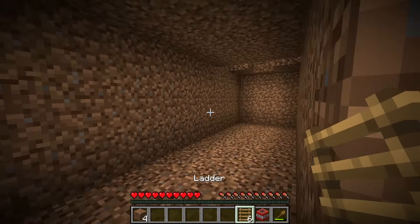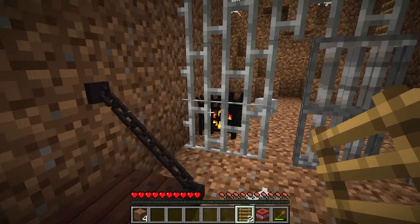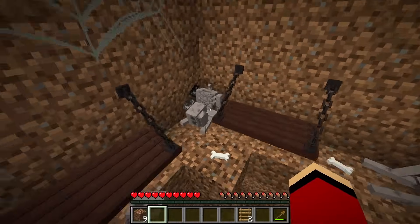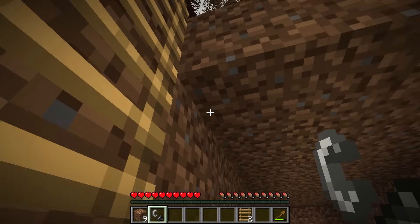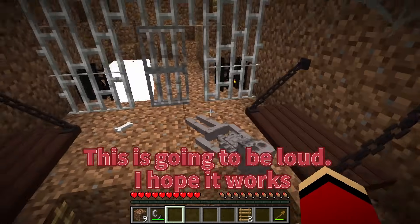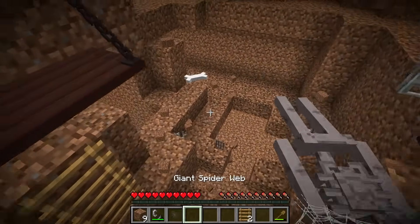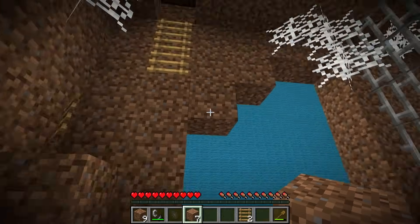Everything is ready. Time to put it all together. Crafting TNT is tricky, but I've done it before. TNT is ready. This should be powerful enough. I need to place it just right so it blows the cage open. I hope this works. I don't want to cause too much damage. Just enough to get free. Here goes nothing. Placing the TNT carefully. This is my only chance. Lighting the fuse now. I need to take cover. Boom! That was a big explosion. The cage is destroyed. I'm finally out.